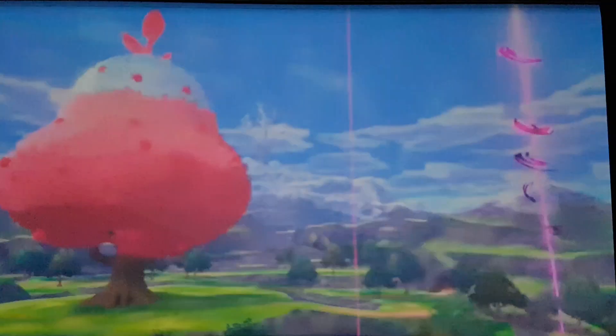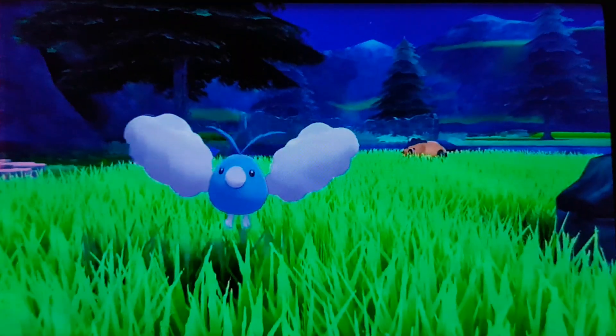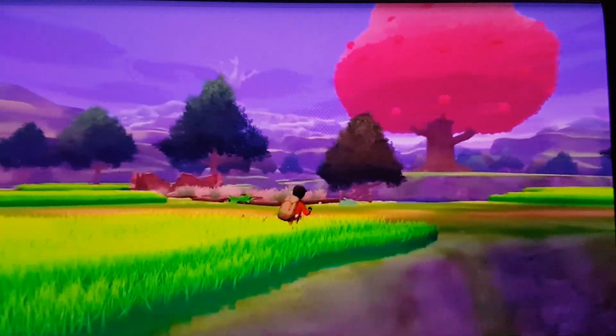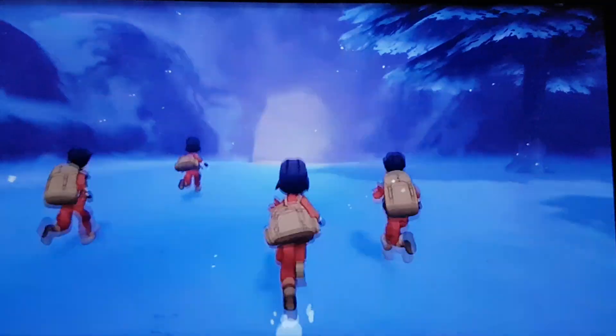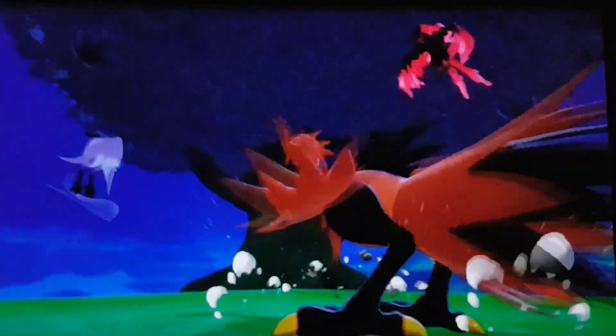They are bringing back Relicanth and everything, and we also know that we are getting the new Regis and a bunch of those old legendaries shown in the Max Raid Adventures. Here is Regieleki, which has Thunder Cage, and that is Dragon Energy over there. You've also got those three signature moves.